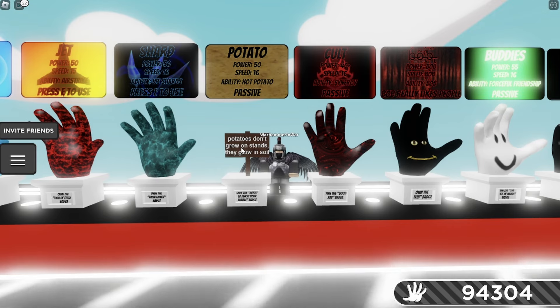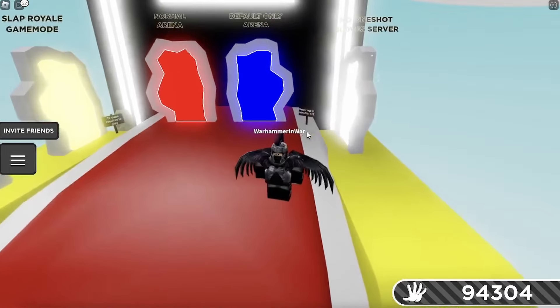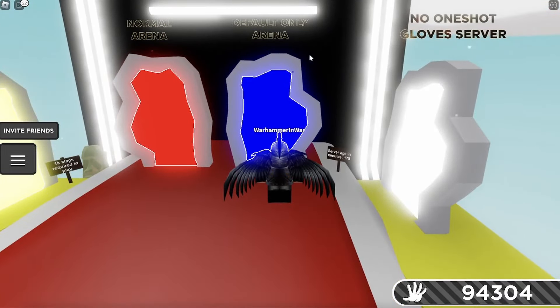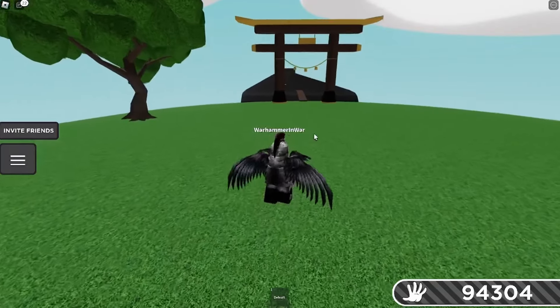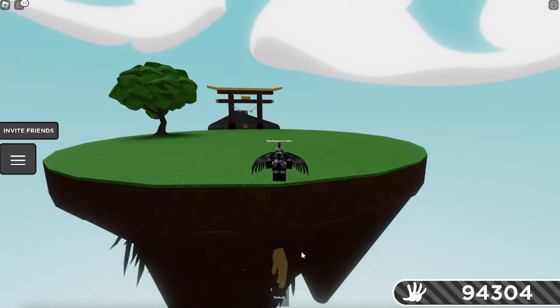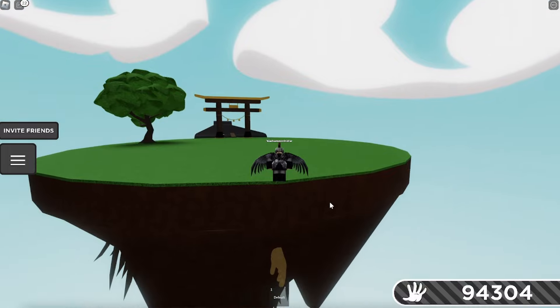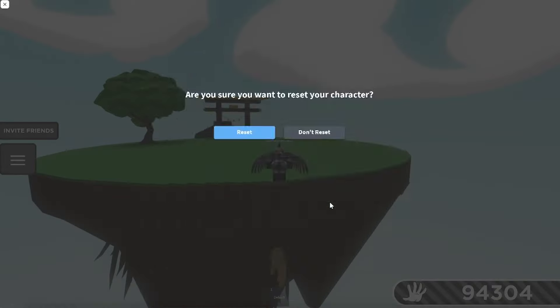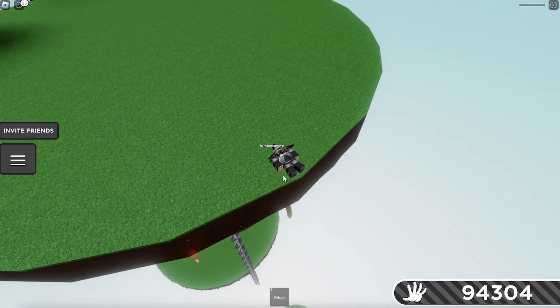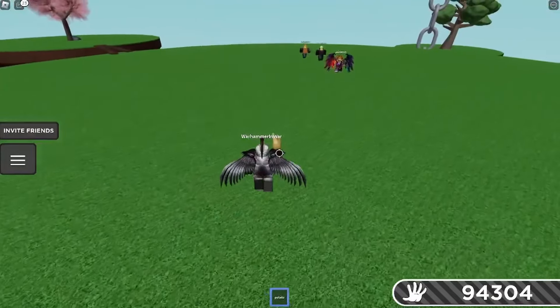If you want to find it yourself I suggest you click off the video, but I'm going to show you how to get it. To equip the Potato Glove, go to the default-only arena portal, which is this blue one right here. Then go into the opposite side of this and underneath the island in the dirt you should see the glove. Once you click on it you should see a nice yellow effect if you have the badge. All you need to do now is reset or jump off, and then the next time you go for the red portal you have the Potato Glove.